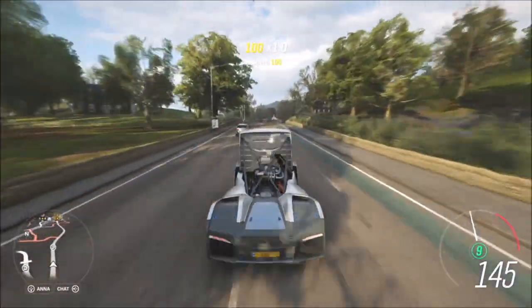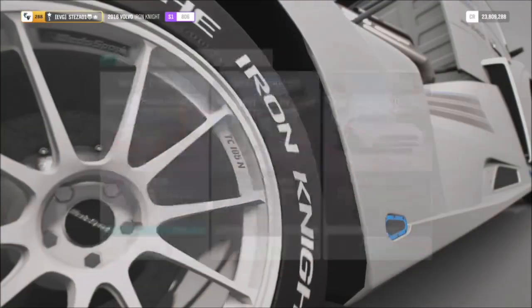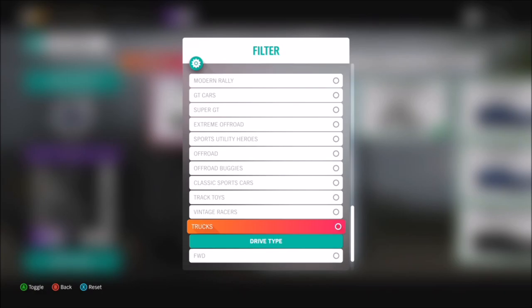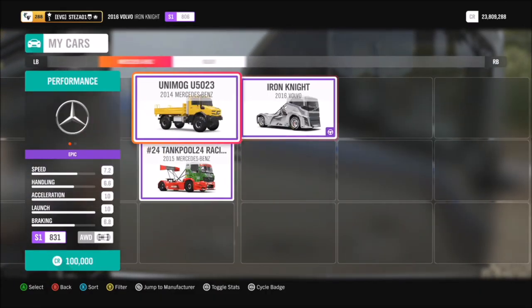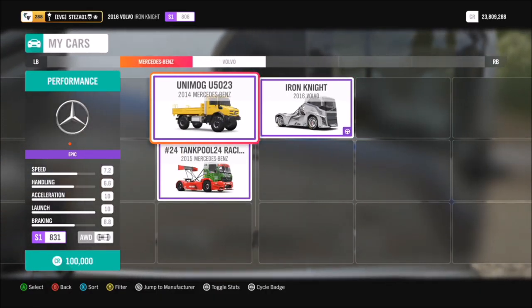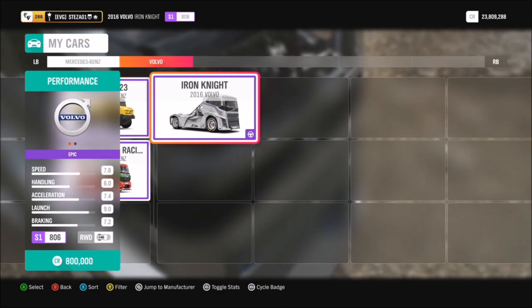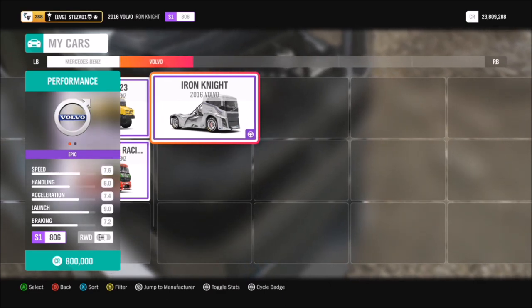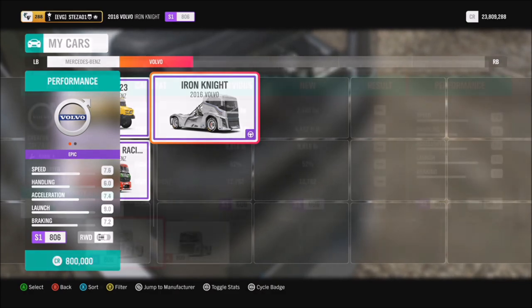The first challenge just wants you to own and drive any truck. There are a few to pick from — the main three are the Unimog, the Tankpool Racing Mercedes-Benz lorry, and the Volvo Iron Knight. The one I opted for was the Volvo Iron Knight — it's the one I prefer, but at the end of the day it's whatever one you can get your hands on.